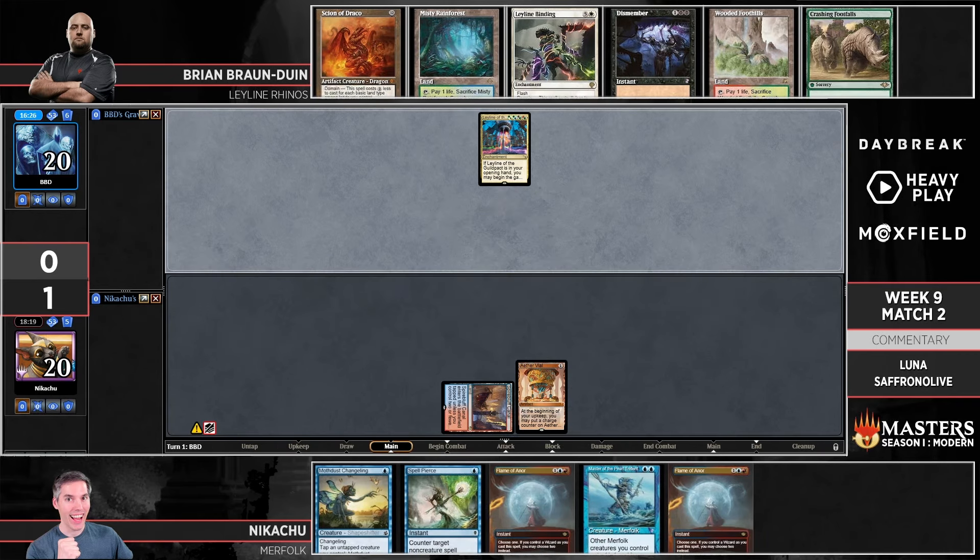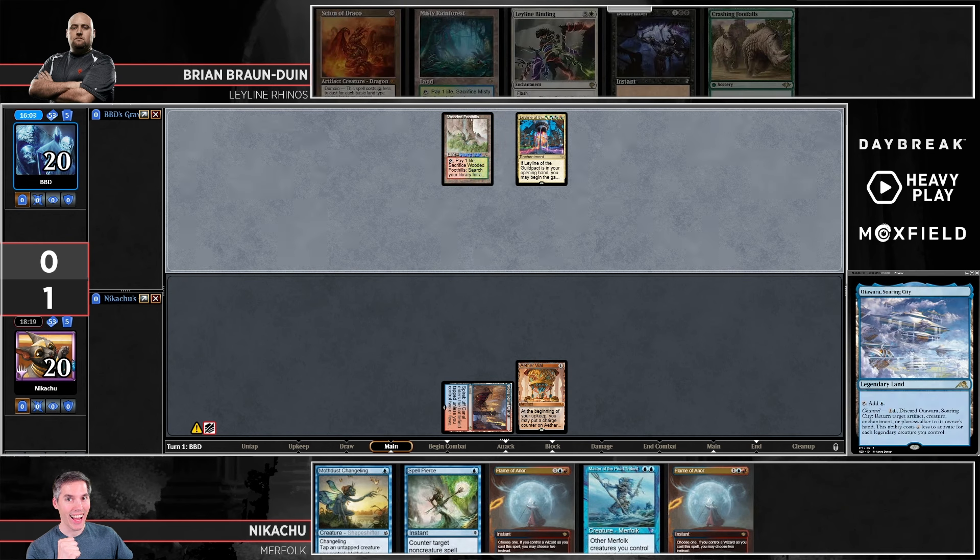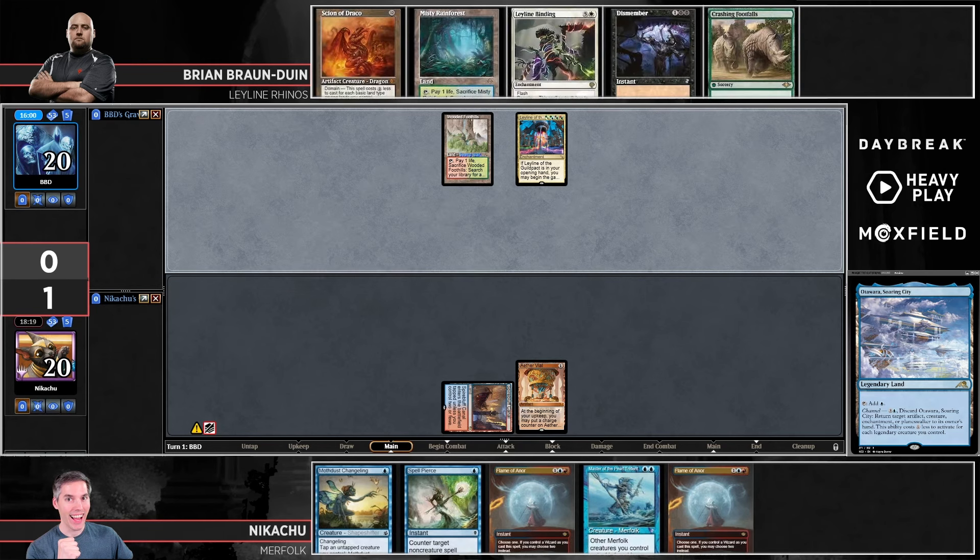Is there a way for Merfolk to get Leyline of the Guildpact off the battlefield, or is that just there for the game? I don't think there is. Blue-red is not very good at removing enchantments. I guess Atuara to bounce it — there is one Atuara in the deck, but I don't know how realistic that is. That might be a little bit of an issue.